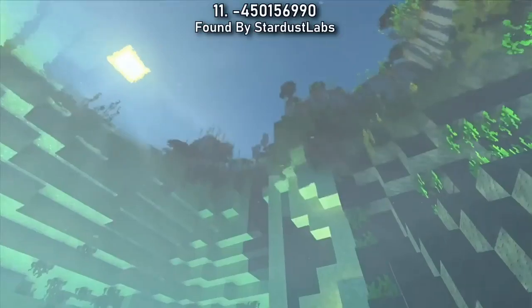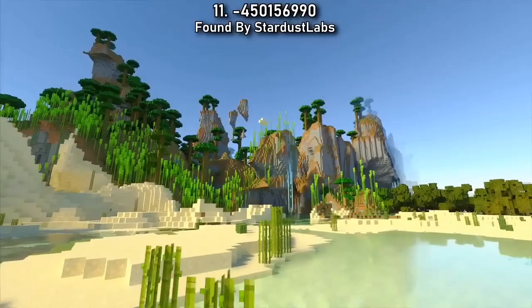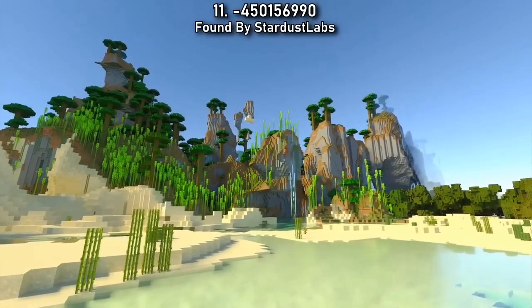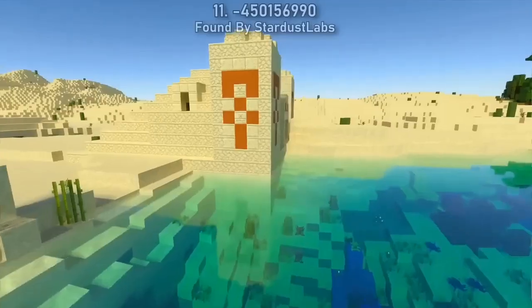Want an eye-pleasing landscape to complement your new bamboo builds? Look no further than Seed 11, which spawns you in front of a bamboo paradise. Build your bamboo kingdom here, and then head across the lake to find the nearest desert temple.